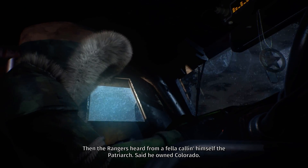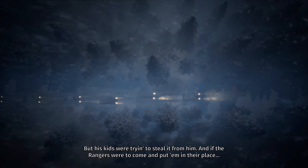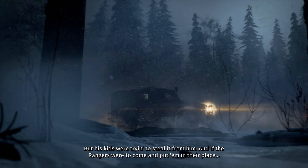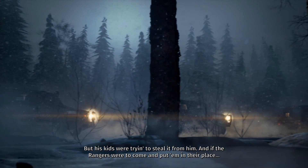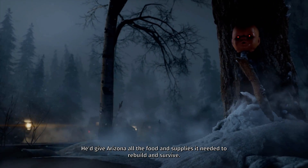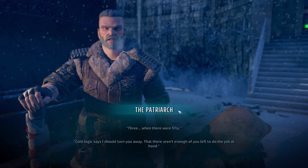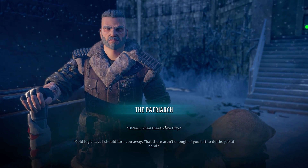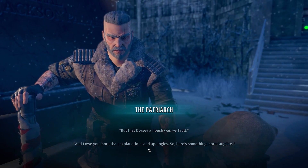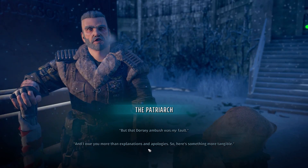In Wasteland 3, the Desert Rangers are having supply issues in Arizona and have to accept a deal with the mysterious Patriarch from Colorado in hopes of keeping the rangers alive back home. A large portion of the rangers, including your team Team November, head out to Colorado. As you arrive you get attacked by the Dorsey gang and the game really picks up from there. The Patriarch serves as the key narrative point throughout the game, as the main objective is to find his three children — Valor, Victory, and Liberty — and deal with them as you see fit, whether that's arresting them, murdering them, or whatever else.